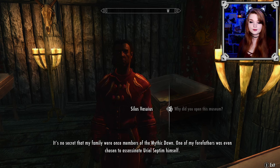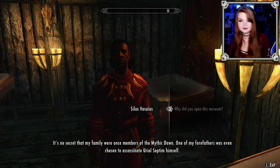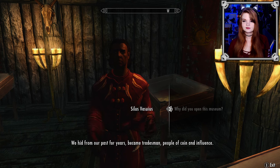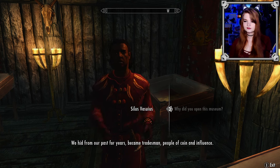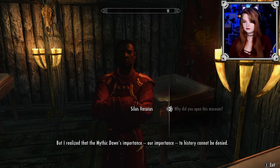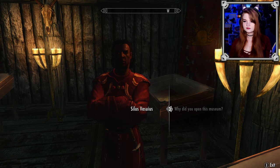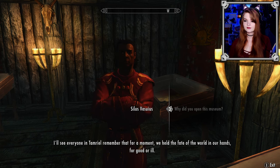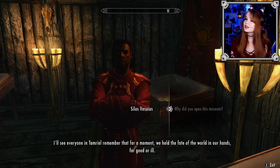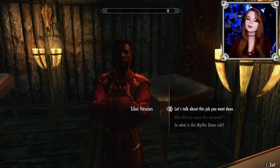'It's no secret that my family were once members of the Mythic Dawn. One of my forefathers was even chosen to assassinate Uriel Septim himself. We hid from our past for years — became tradesmen, people of coin and influence. But I realize the Mythic Dawn's importance, our importance, to history cannot be denied.' I don't like how he's still saying 'we.' Let's just talk about the job.